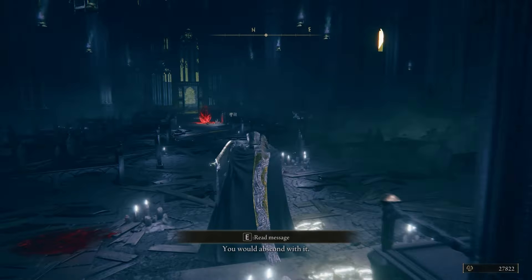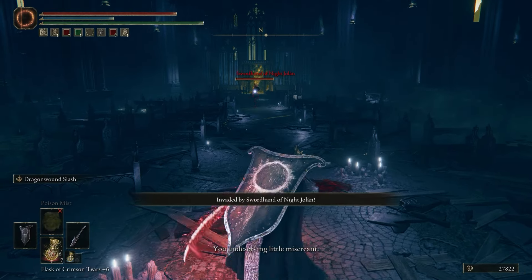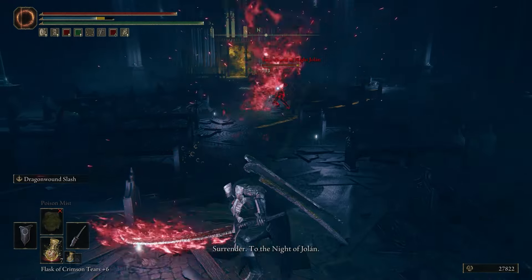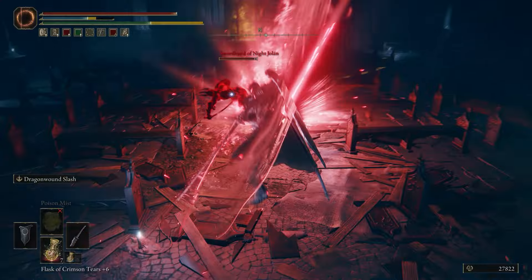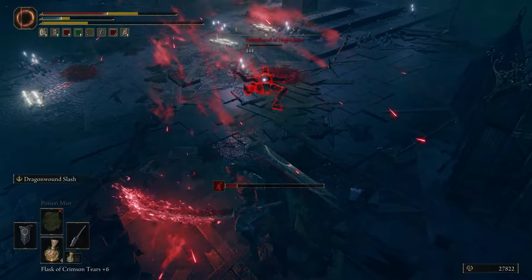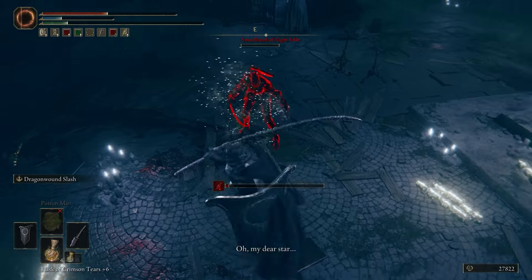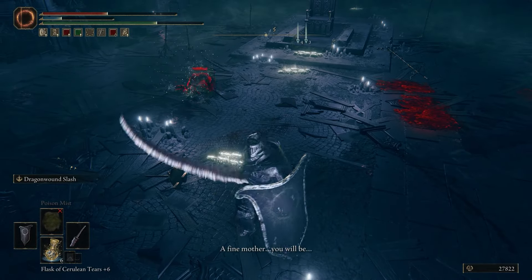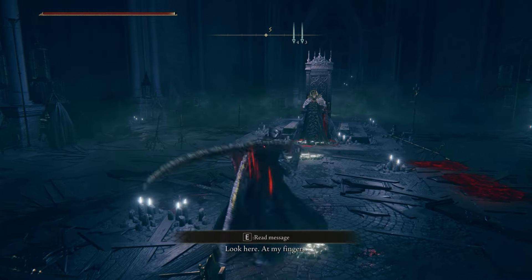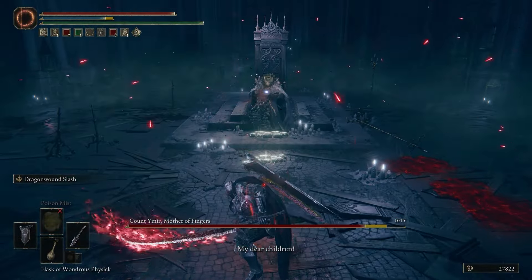After you defeat her, travel back to the cathedral. Heads up — you just angered Ymir because he loved the Mother of Fingers and wants to kill you for revenge. When you interact with the throne again, you'll get invaded by Sword Hand of Knight Jalan. She's actually using the Sword of Night and you get a glimpse of how devastating it is when she hits you. I used the Dragon Hunter Greatsword to kill her — it staggers almost anyone's attacks. After that, Ymir will appear near the throne using an intelligence build, spawning many fingers. I used the same weapon against him and it was a breeze.